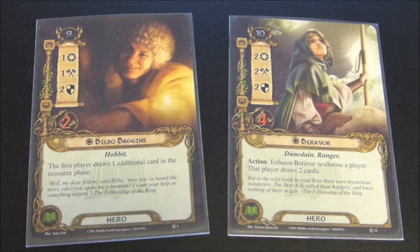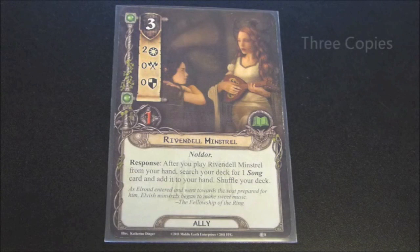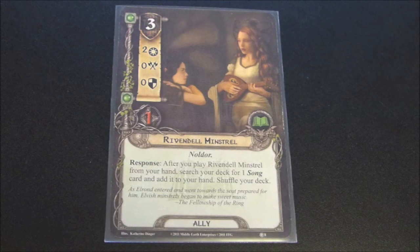While we're looking at lore cards, we might as well stick with that theme. Here we see the Rivendell Minstrel. She is an ally. She has a cost of three, and she has two willpower, zero attack, zero defense, and one hit point. She is also a Noldor, and her response reads: after you've played the Rivendell Minstrel from your hand, search your deck for one song card and add it to your hand, then shuffle your deck. The Rivendell Minstrel is a very specialized card that you would only want to use in a particular deck.